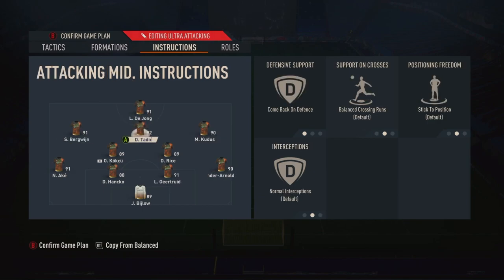The central attacking mid I just have on come back on defense. The two wide mids I have on get into the box for cross and come back on defense. Everyone's on come back on defense because when you're in defensive formation and the opponent is using their midfielders, you want your CAMs to come back and cover them and make their life hard. If you have four guys just sitting on the midfield line, you're going to be outnumbered. The wide guys on get into the box for cross — say Trent's booking up the wing, you want Bergwijn to make that run into the box on the far side.